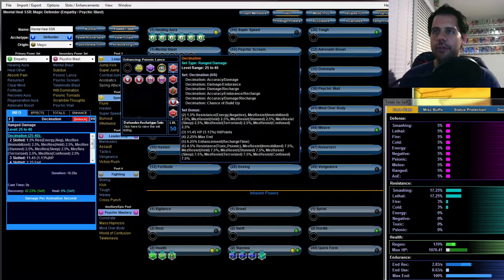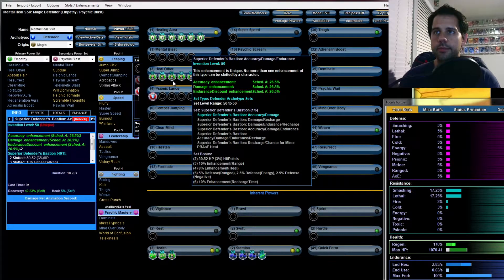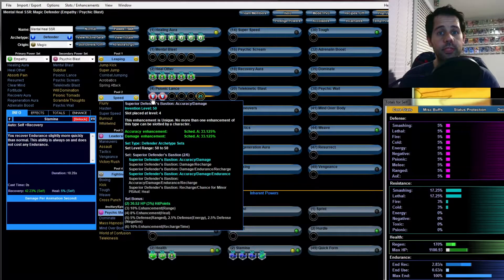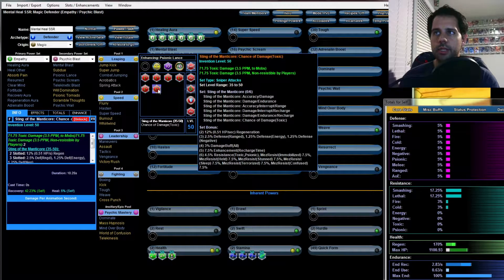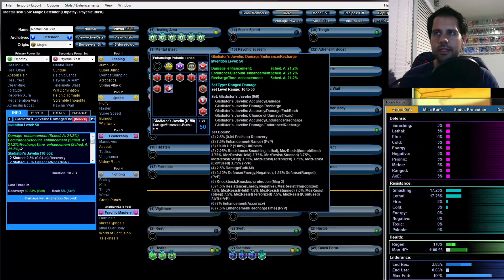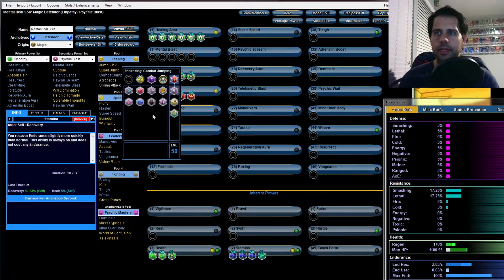For Psionic Lance I'm putting the Defender's Bastion accuracy/damage and accuracy/endurance. What we're chasing with that is the 3% HP bonus — it's pretty nice. We're going to put some procs on the rest: the Toxic damage from Sting of the Manticore, the Gladiator's Javelin Toxic damage, and finally the Apocalypse. For Combat Jumping I'm putting three slots of Luck of the Gamblers.